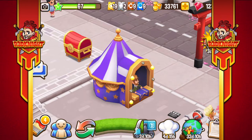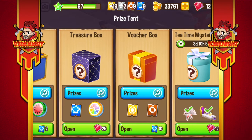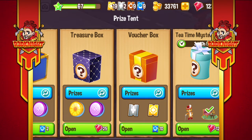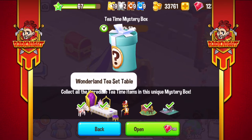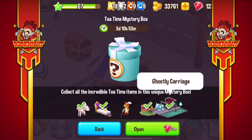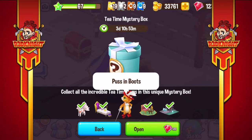I have the 120 diamonds I need to get another cool decoration. When I open up the tent you can see the Tea Time Mystery Box, which is only available for another three days, ten hours and 53 minutes. You need 120 diamonds to get each decoration. I've got the beautiful fox spirit, the wonderland tea set table, the tea set table, and the ghostly carriage. Now I'm going to get the Puss in Boots.